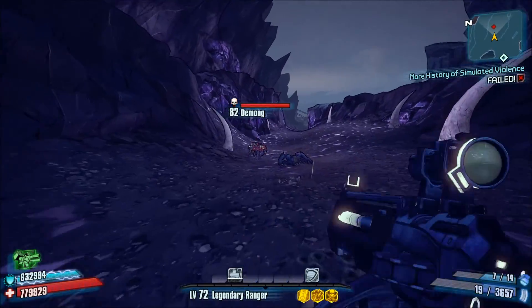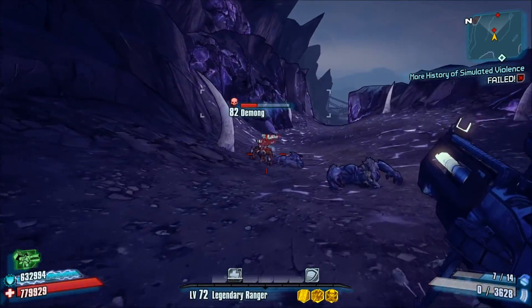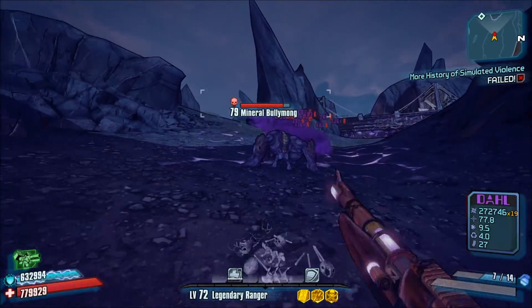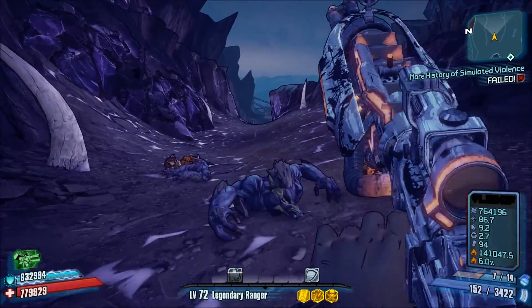For those of you that don't know, assault rifles in Borderlands 2 are generally considered to be underpowered. So what I wanted to do is make a couple of assault rifles and then show another assault rifle that I thought was pretty cool, and they are modded weapons, obviously.